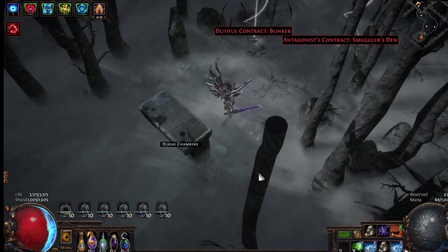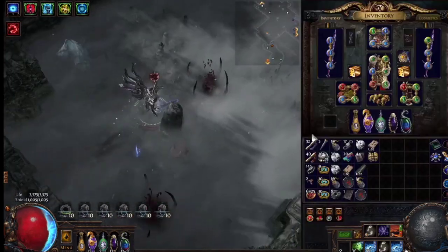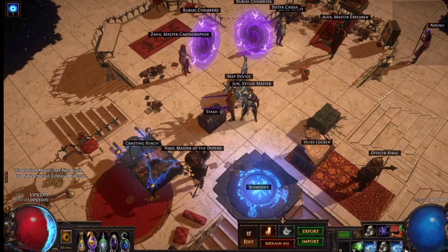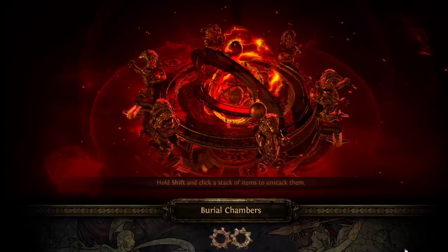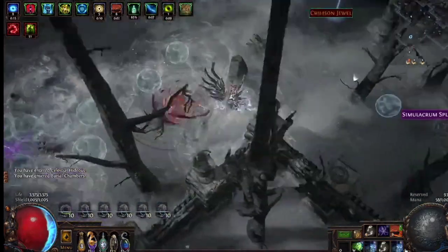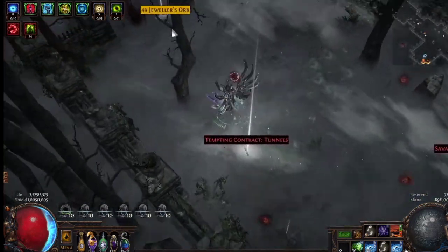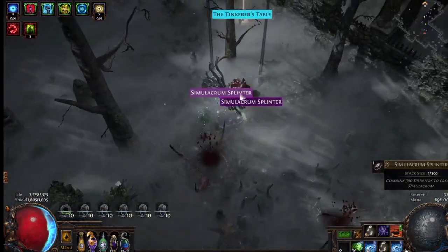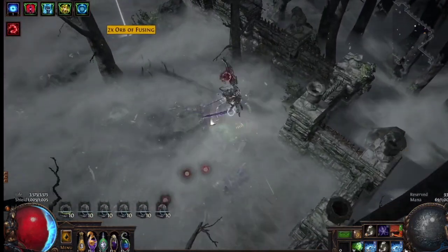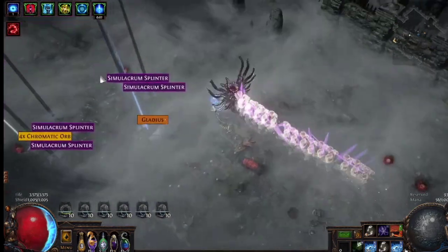The only thing you have to do now is be efficient. Make a build that can farm reliably T16s and T15s in delirium. What I'm working on right now is a Freezing Pulse full magic find build that can farm full delirium in less than 4 minutes, including picking up loot. Even if you're making 1 exalt a map and spending 4 to 5 minutes per map, if you can farm 1 map every 5 minutes you can easily farm 10 maps an hour. And there you go — 10 exalts an hour. You just have to be efficient.